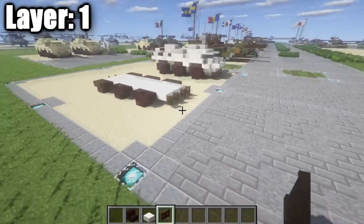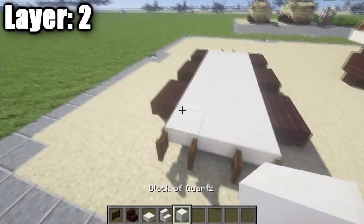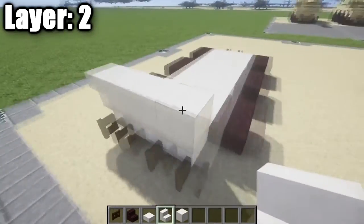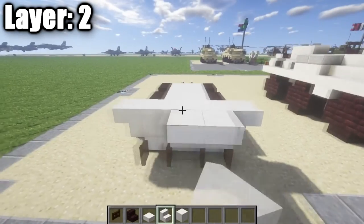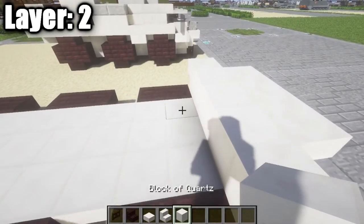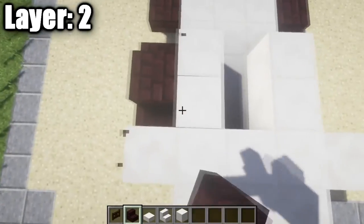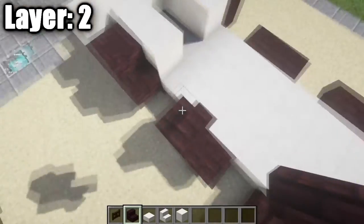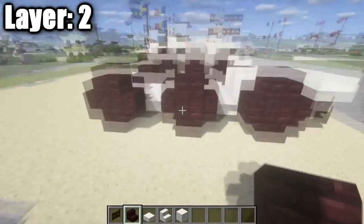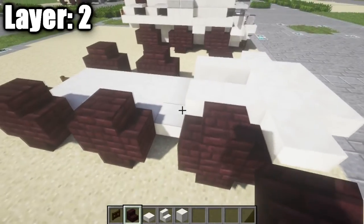Moving on to layer two. Start by placing a row of three quartz full blocks on top of the three front quartz top slabs. On the sides of that row, place an upside-down quartz stair. Coming off that row toward the front, place three upside-down quartz stairs. Then place one and two quartz full blocks on the side, followed by nether brick stairs on top of the upside-down stairs to form the wheels — repeat this for all wheels around the vehicle.